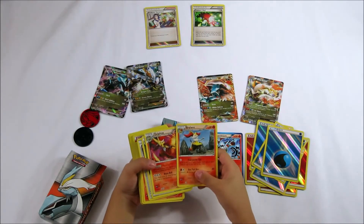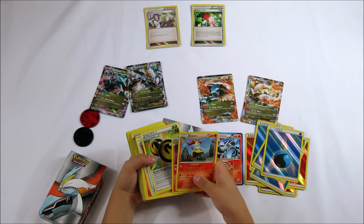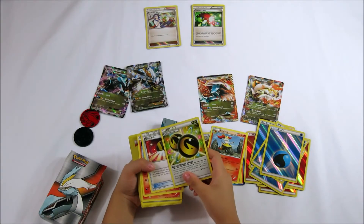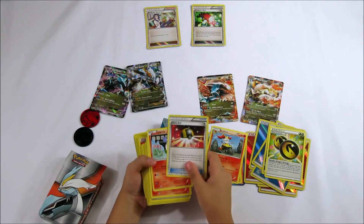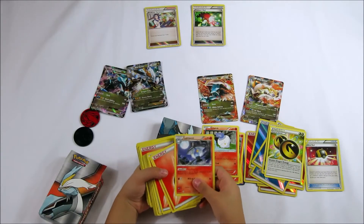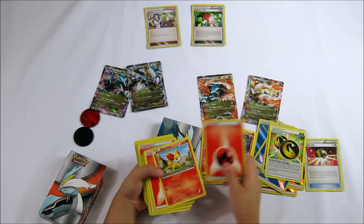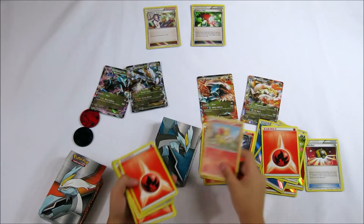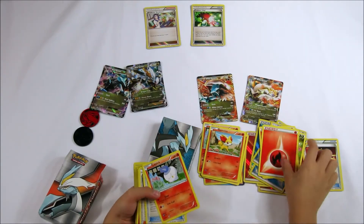A Brainiac, a Brainiac Stage 2, an energy, a new Nerva, a Lidwick, a Labon, one fire energy, a Phoenix, a fire energy.